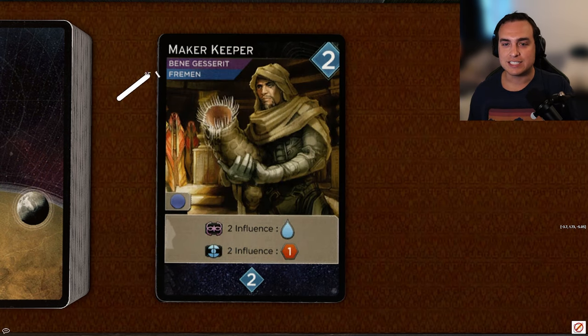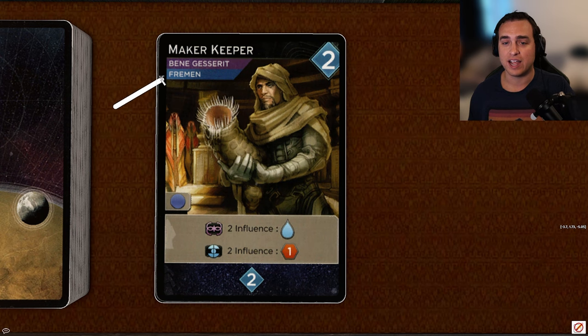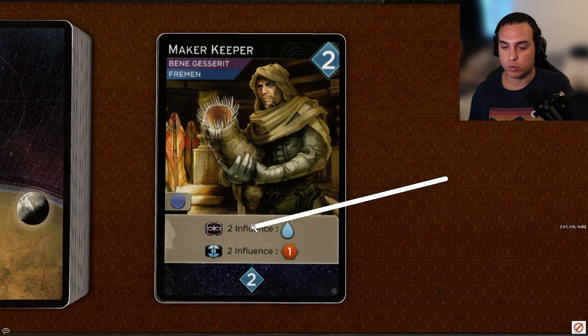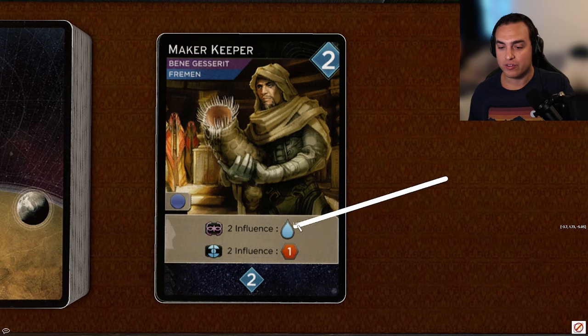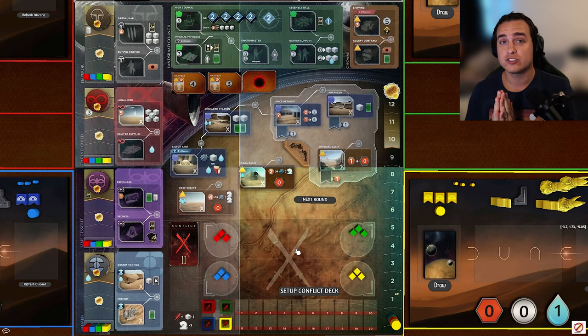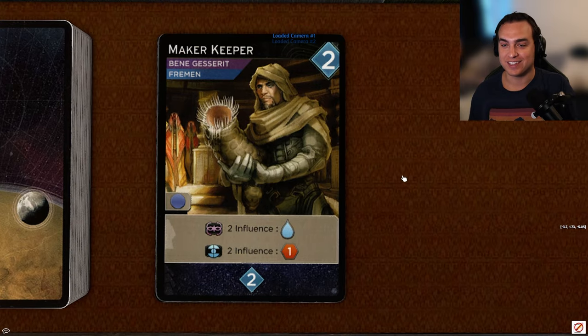Next up, Maker Keeper, a two-cost card with Bene Gesserit and Fremen allegiances. It only has access to blue, which is a little unfortunate, but the blue spots are pretty solid. Arakeen is never bad, Siege Tabor is always solid if you have access, and Research Station is great late game. I think the rewards for the influence are extremely strong — getting spice is great, but getting water is huge. Water is so valuable in this game. Combined with worms for double combat rewards and Research Station giving you two troops, Maker Keeper is a really solid card. I'm going to give it a B.